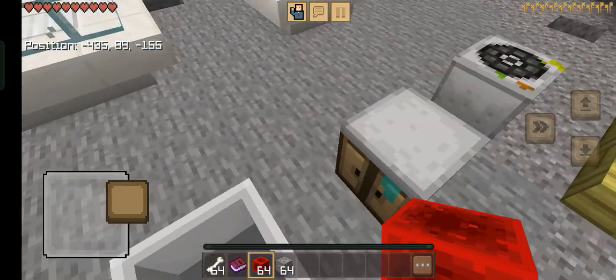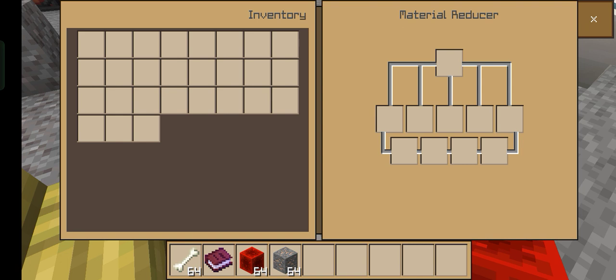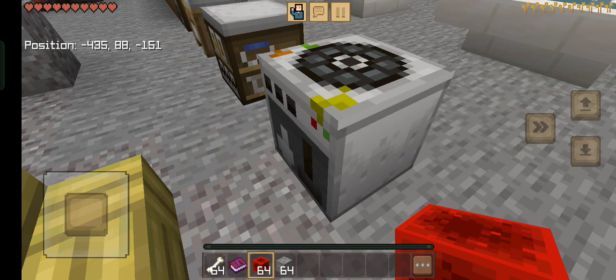Okay, I have a picture — the material reducer. The material reducer block, one of the new — kind of new — blocks in the game. So if you wanted to get the secret element zero, just scroll to — if you had the computer, you just go, shift it and put it over there.